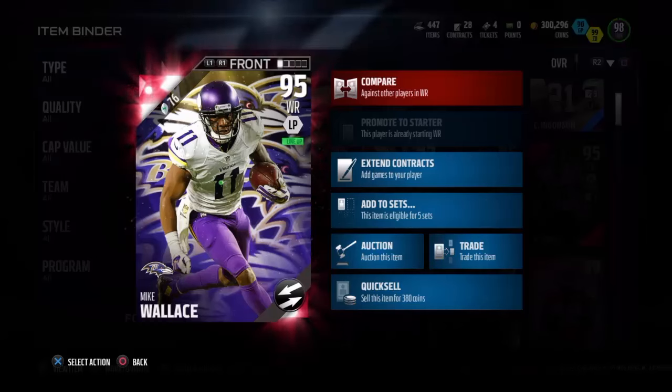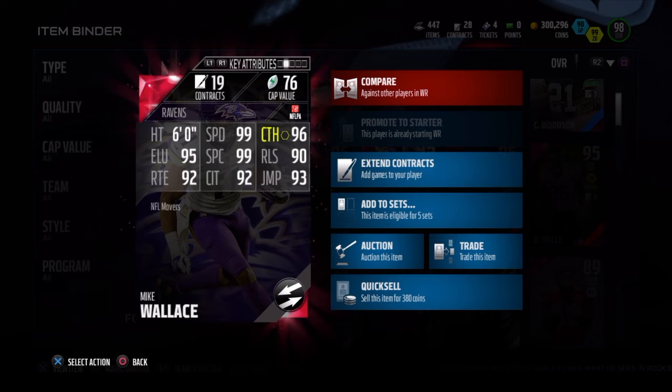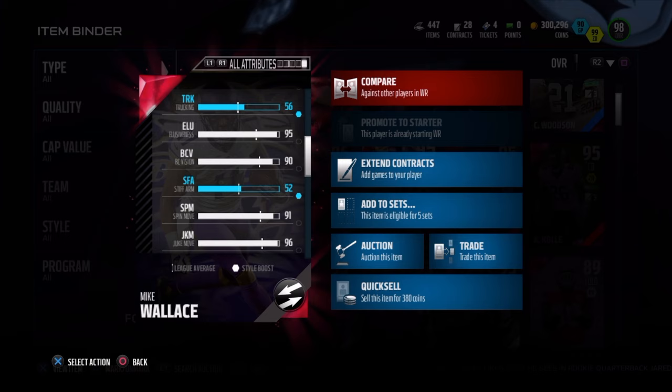Sup guys, so today we got NFL Movers Mike Wallace, 95 overall long pass style, 6 foot tall, 99 speed, 96 catch, 90 release, 93 jump, 92 catch in traffic, 99 spectacular, 95 elusiveness, and 92 route running. He also has 96 juke and 91 spin, so fairly effective in the open field.